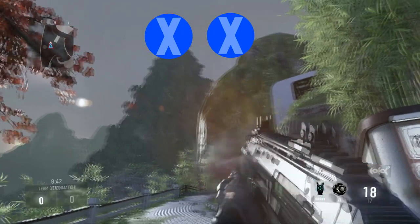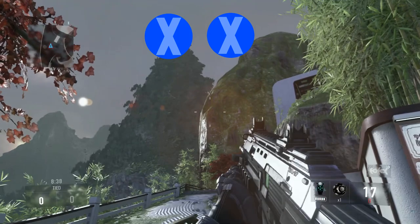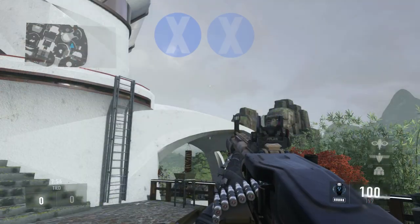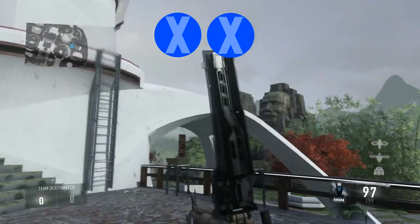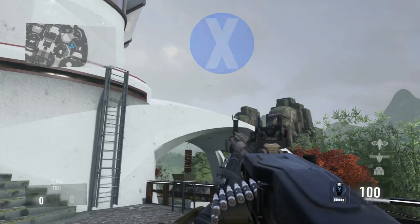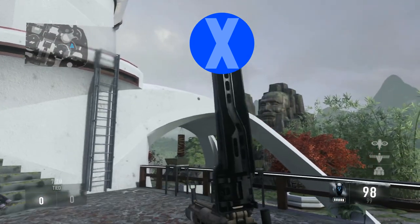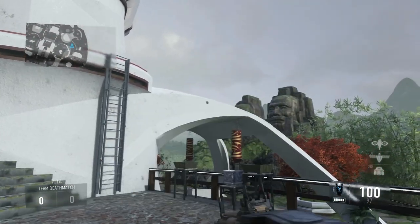What I mean by that is, normally if you shoot like two bullets and you reload, it just puts like two more bullets back in your gun, and that's all that happens. But if you double tap X, instead of your bullets from the clip carrying over to your next clip, it completely trashes everything — it just wastes like 30 bullets, even if you only shot four. So it is a little bit risky because you lose a lot of ammo, but the reloading animation does go a lot faster.